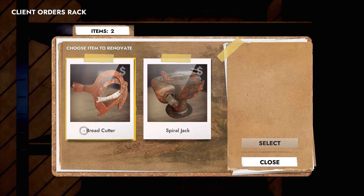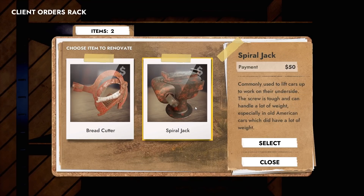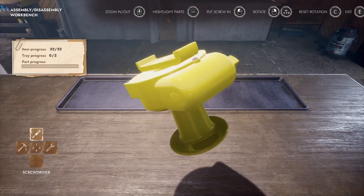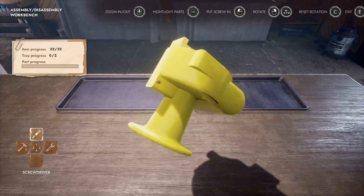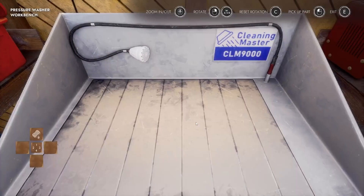Going to kind of rush through these jobs, but I just wanted to show you what they look like before and after. Only because I really want to get one of the power tools today. And obviously with these two we should be okay. So we have a bread cutter, aka a glorified knife, and a spiral jack, which is used to lift cars up. Another day, another dollar — at least hopefully. And there we go — the jack's all done. Ironically, that was the hardest thing I had to do this episode, I think. But that has given me enough for the pressure washing workbench, and I am doing it right away.